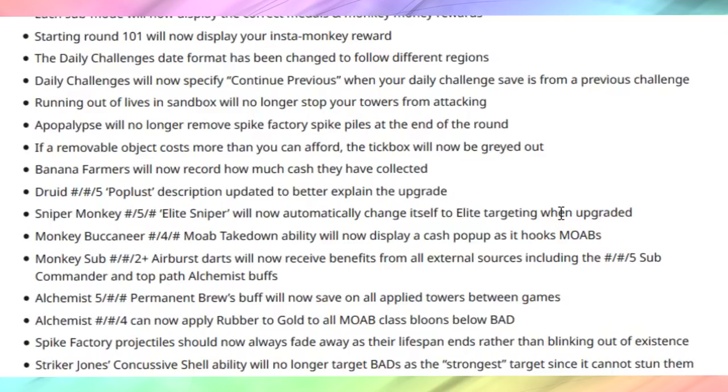Sniper monkey: the elite sniper will now automatically change itself to elite targeting when upgraded — awesome. Monkey buccaneer: the takedown ability will now give us the cache display when it hooks a Moab, hopefully for the 5th tier as well since it gives you more money for exploding Moabs and BFBs on the 5th tier. Air Force units will now receive full benefits from all external sources, including the XX5 sub commander and the top path alchemist buff — wonderful. Alchemist: the permanent brew effect will now save on all applied towers between games — pretty important especially for late game plays where it just wasn't working before.